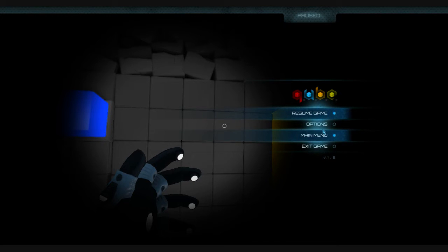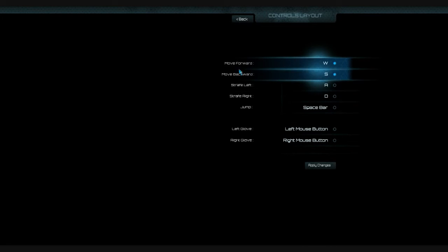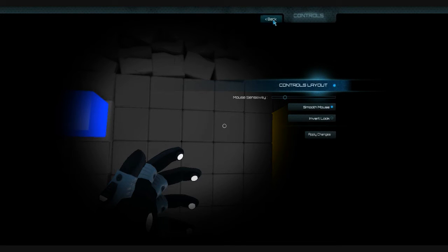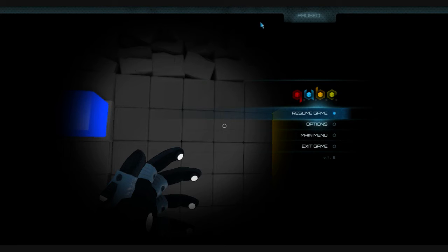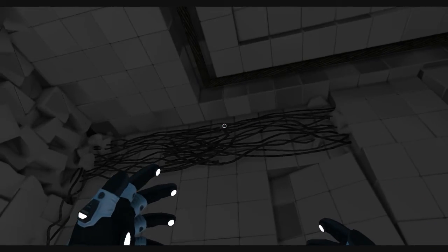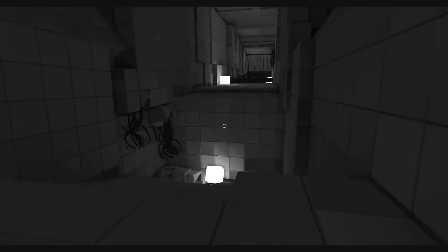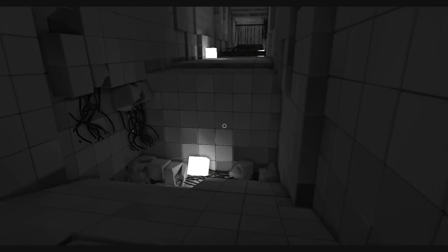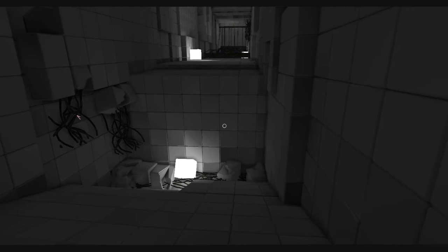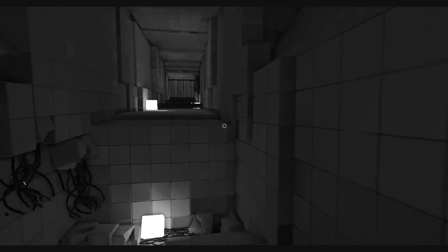Hold on. Controls layout. Just wanted to make sure there wasn't like some controls thing I didn't know about. Press Q for solve puzzle. Ha ha ha. Fuck. This is ridiculous. Yeah, I mean if we're not supposed to go through that door, the goal has to be to get back into that middle section right there.